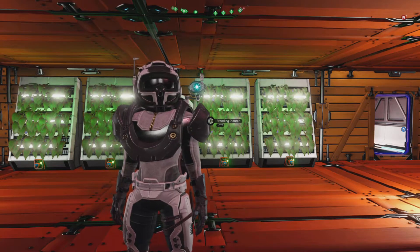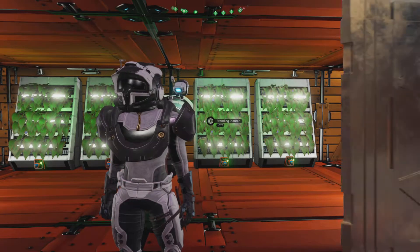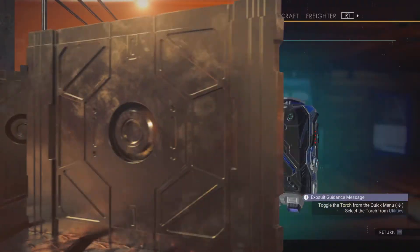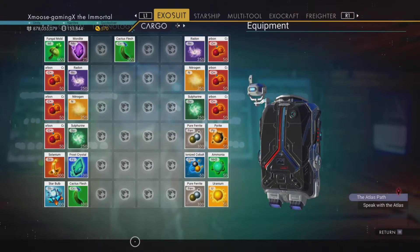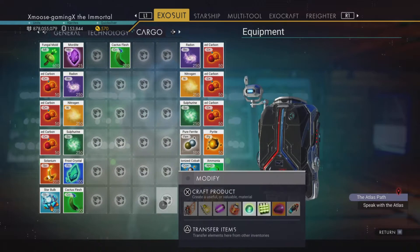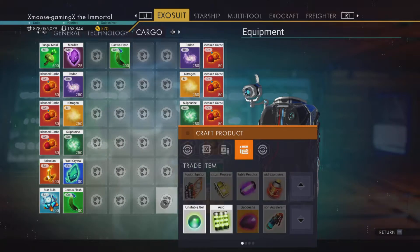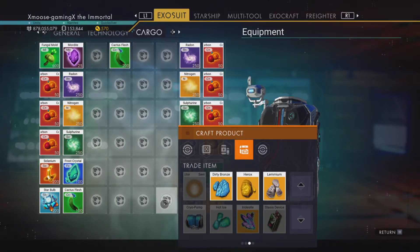Now if you just wait right there I'll come back and have it all broken down, showing you exactly what goes together and what it makes. Everything is broken down as to the way it needs to be. First we'll start with the uranium and the pure ferrite — these two together we will make aluminum ammonium.